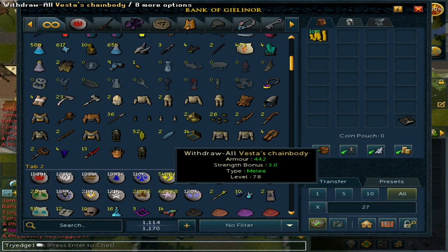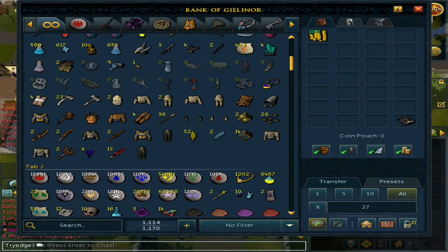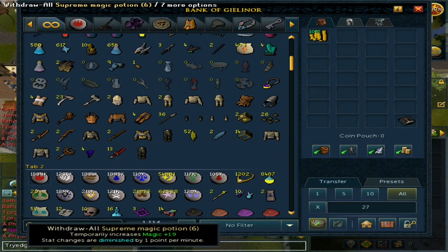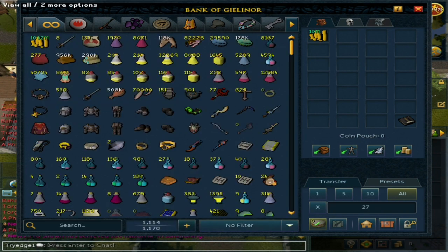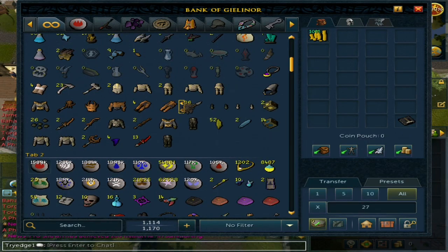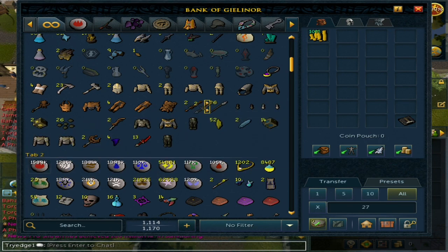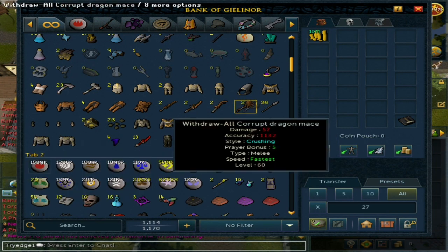I got the full set of dragons. I found the plate skirt — that's the full set right there. I got two longswords, two daggers, two scimitars, one dragon mace, and two dragon battle axes.